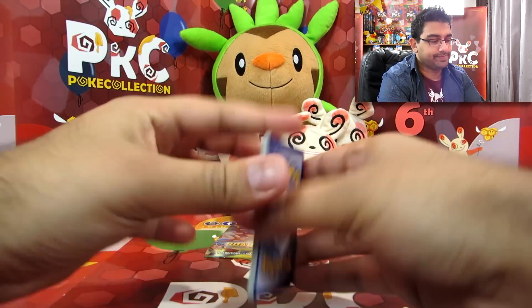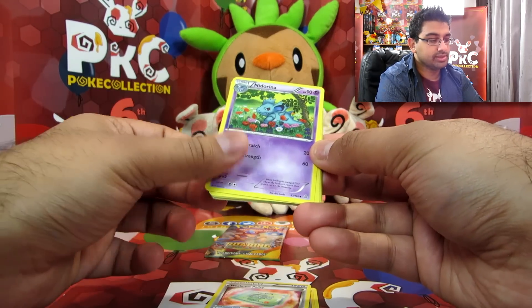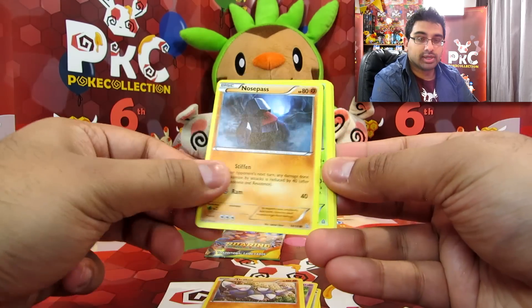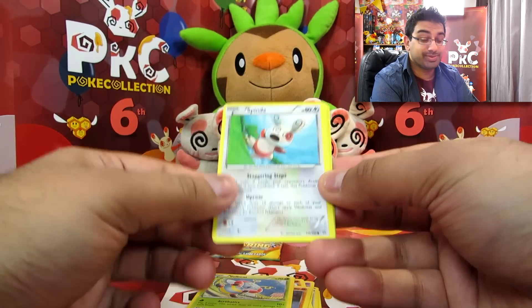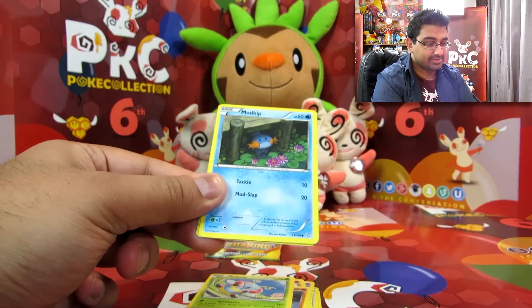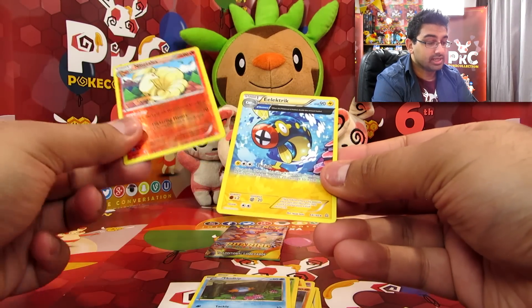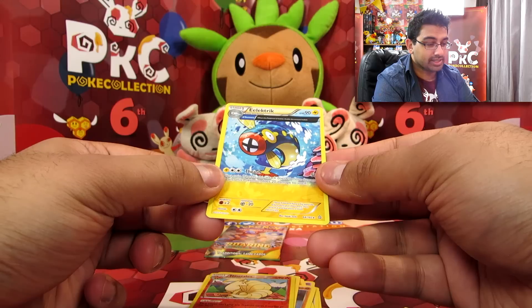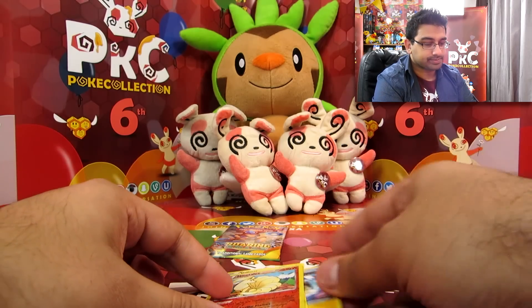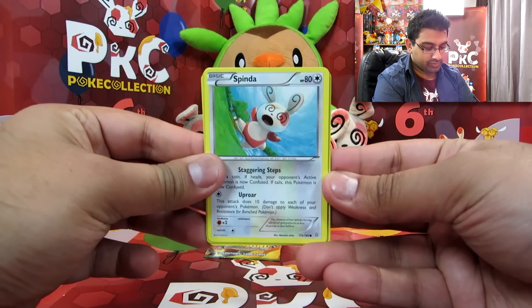Alright, so we have Electric Weakness Policy, Need Arena — nice artwork actually — Drillbur, Nosepass, Volbeat, and — Spinda! Yes, excellent, I like that! And then we've got Mudkip, Ninetales rare reverse — nice, I like this artwork as well — an electric ancient trait card, very cool. And there you go, another Spinda for us!